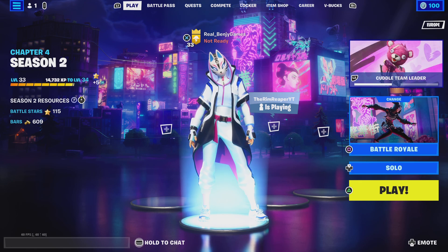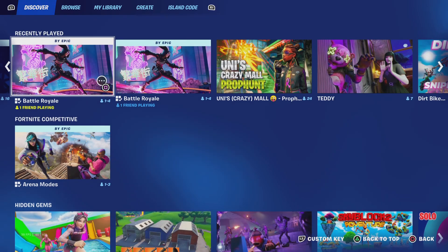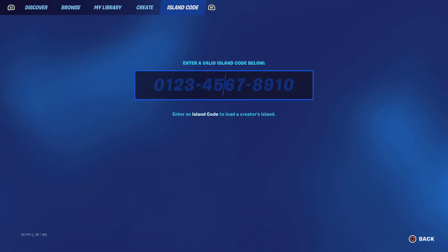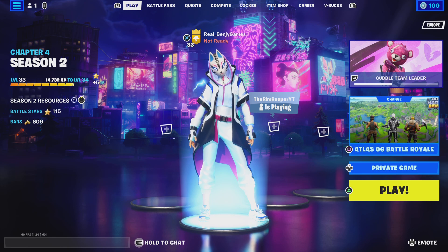So let's get into it. The map code will be 2-1-7-9-7-8-2-2-3-3-9-5. What the map code does is bring you up to Atlas OG Battle Royale. If you can tell what this is from the image, this is the Chapter One island.